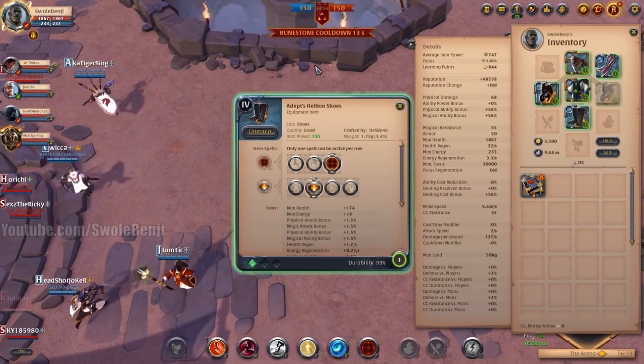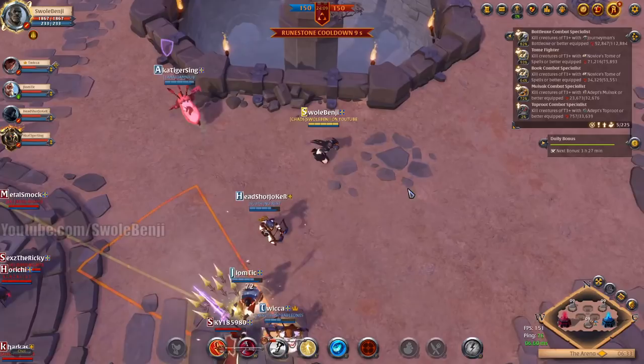Wearing a Cleric Robe in general gives you a 53% damage increase over other armors. Hellion Shoes is your gap closer and your damage buff increase. I'm also using Balanced Mind and a Thetford Cape. You can use the Bridgewatch Cape if you want. Let's get into it.